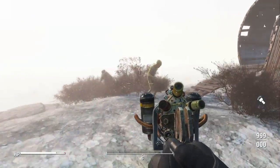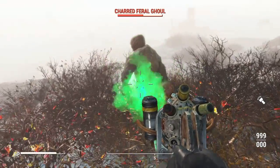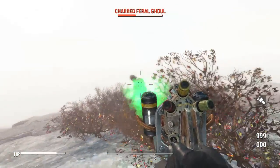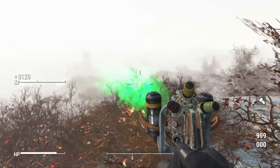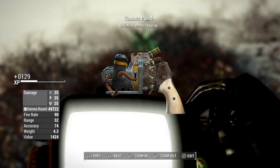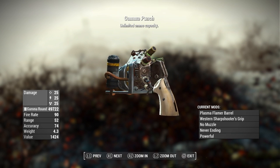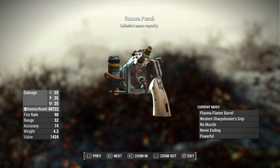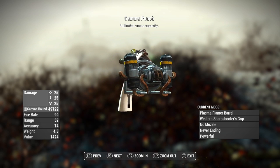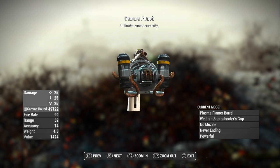I'm fighting ghouls right now, which are very resistant to radiation. So for each little shot, it's going to do 25 regular damage, 25 energy damage, and 25 radiation damage. It's going to use the Gamma Rounds, fire rate of 90, range of 52, accuracy of 74, a weight of 4.3, and a value of 1,424.